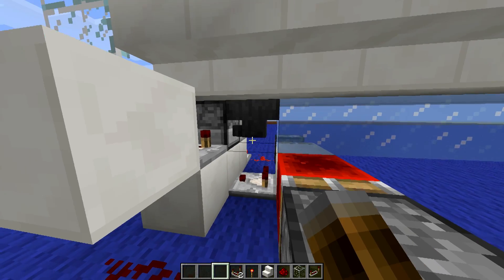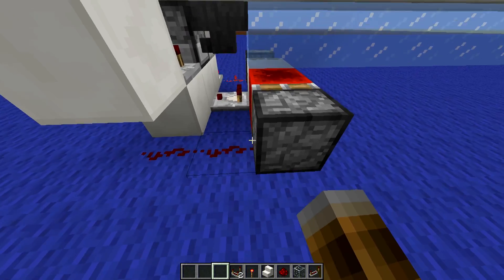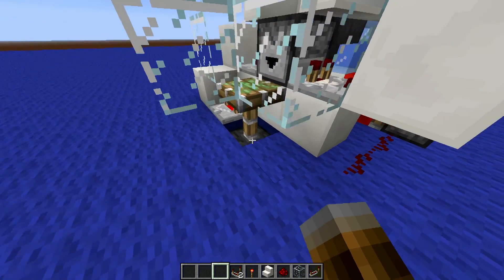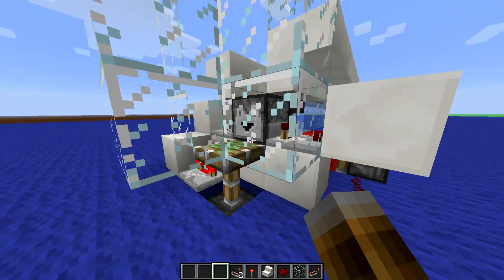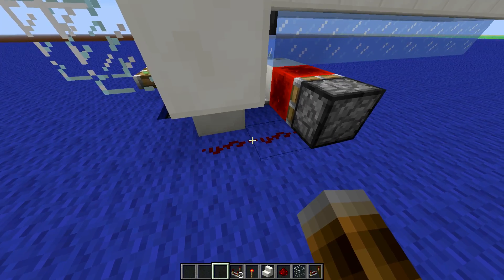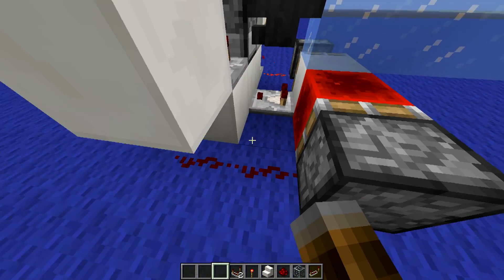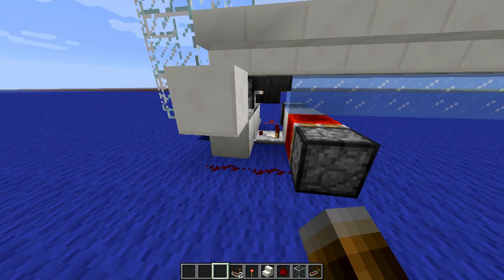The principle behind this is that I'm triggering the dispenser when the signal strength is at two. Then I wait until it's back at zero, and at that moment I lift up the piston briefly. The items will be lifted up, and this continues until the signal strength is back at two. The advantage of this system is that it's completely fail-proof, although you need to wait a little while until it reaches signal strength two.